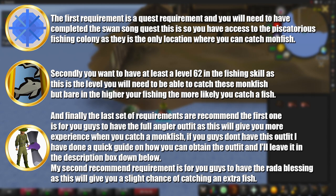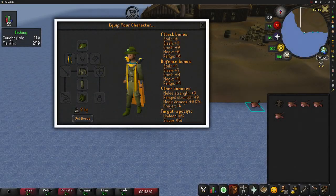Bear in mind the higher your fishing level, the better chance you'll have to catch a monkfish. The recommended requirements are: first, a full Angler's outfit, as this will give you more experience when you catch a monkfish — I have a quick guide linked in the description. Second, a Rada's Blessing, as this gives you a slight chance of catching an additional fish every time you successfully catch a monkfish.